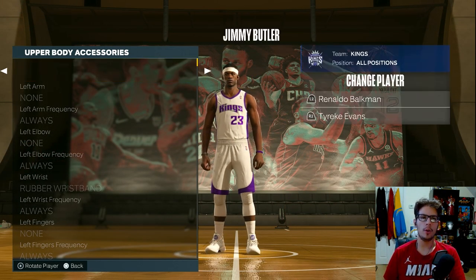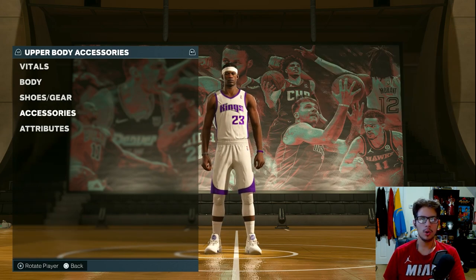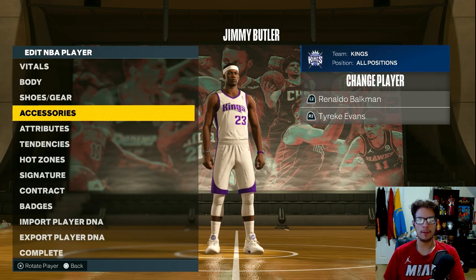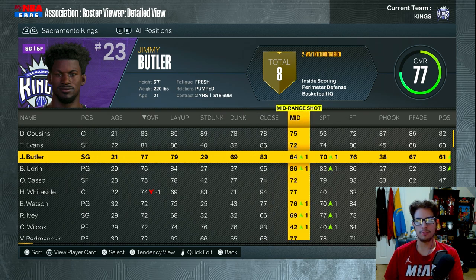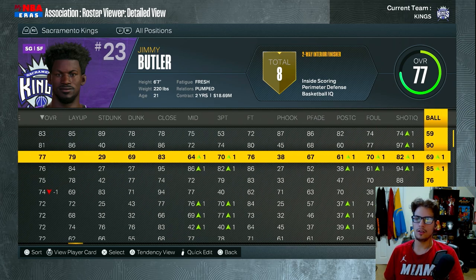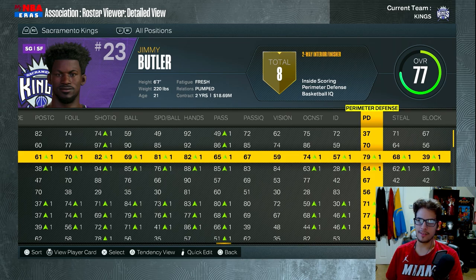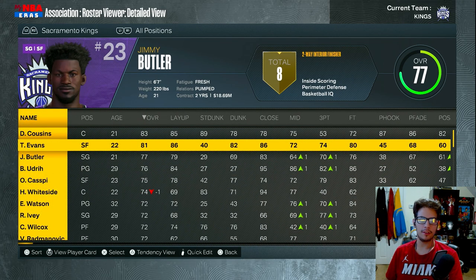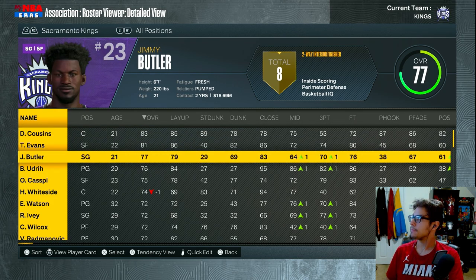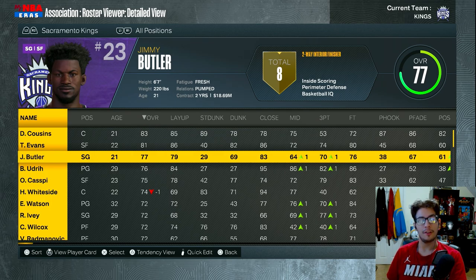I'm getting 34 minutes to start. They have rookie Jimmy Butler with no beard and no headband - just a buzz cut, which is the closest to actual rookie Jimmy Butler. Here are his stats: layups at 79, standing dunk 29, close shot 83, mid-range only 64, three-pointer higher than his mid-range somehow, free throws at 76. Defense is obviously his best attribute along with basketball IQ. He's the third-best player on the team behind Tyreke Evans and DeMarcus Cousins. It's going to be a tough season but I'm excited to start this series.